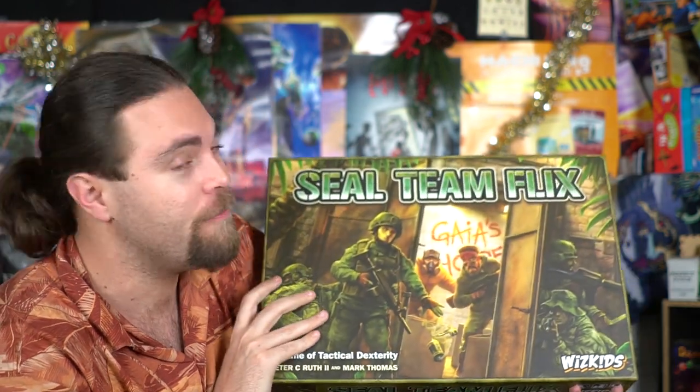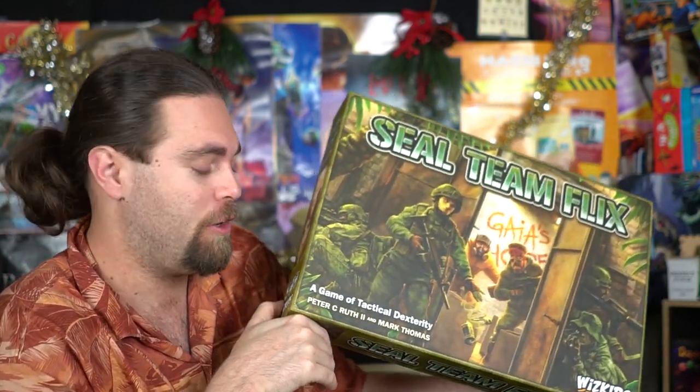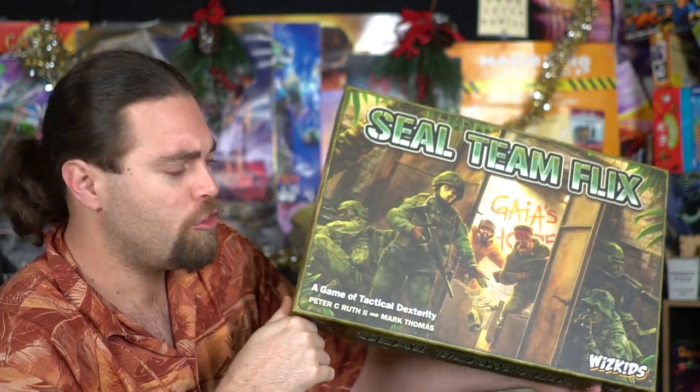Welcome back to another Unfiltered Gamer board game review. Today's game up on the tabletop is a big one — it's by WizKids and it's called Seal Team Flicks. In Seal Team Flicks, we're playing from one to four players, each episode takes about 60 minutes per campaign, and it's ages 14 and up.